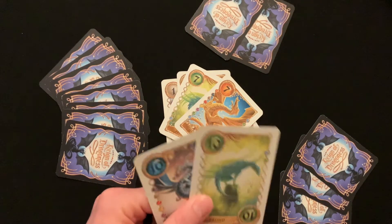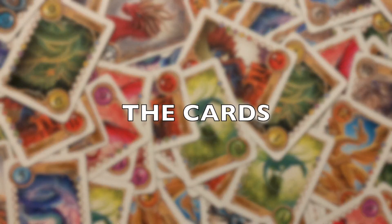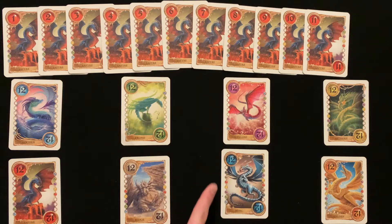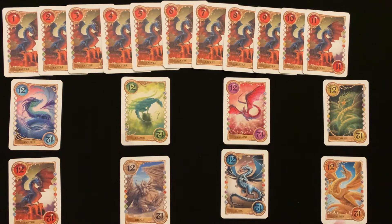The objective of this game is to get rid of all your cards before anyone else. Each dragon in this game is part of a clan of 12, and each clan has a different level of strength. Lachan is the weakest, up to the Gildan which is the strongest.